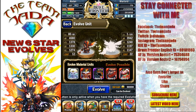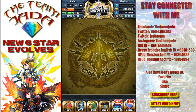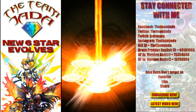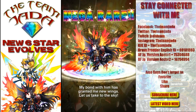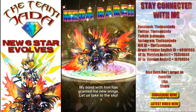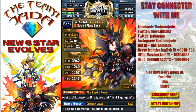Alright guys, let's do it — here we go, here is the first one of two! 'My bond with him has granted me new wings, let us take to the sky!' Awesome — she looks amazing. We gotta check that one out.